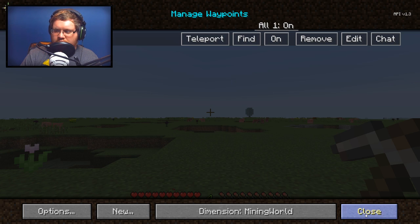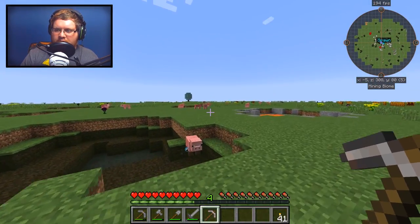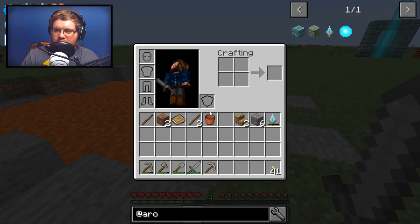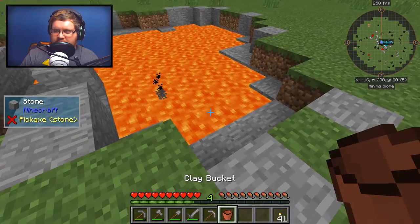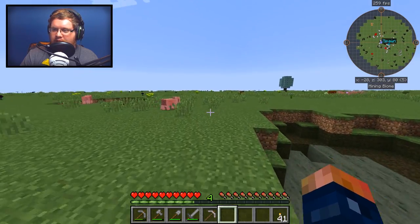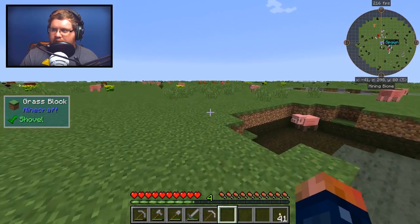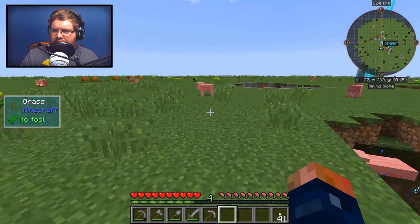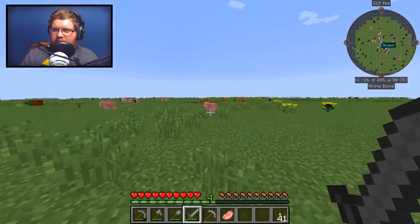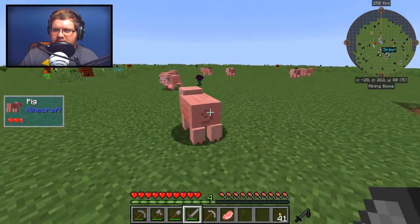We'll set the waypoint to blue, just like the Aroma color itself. Let's go get some animals. We have access to lava — that's really nice, I'll take a bucket of that. There's some pigs and some pumpkin, so we have access to pumpkin pretty quickly.